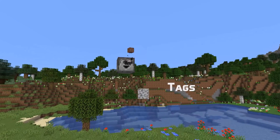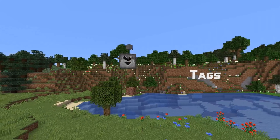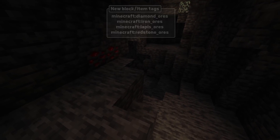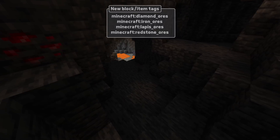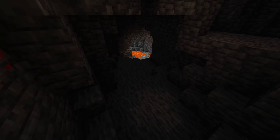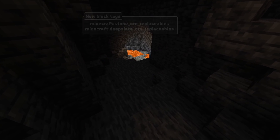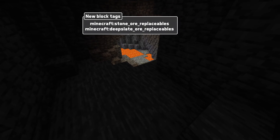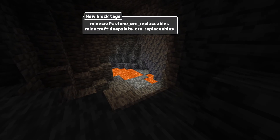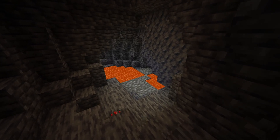Speaking of tags, there are new blocks and item tags for those ores: diamond ores, iron ores, lapis ores and redstone ores. The gold ores tag already existed, but it now also contains Deep Slate gold ore. There are also two new block tags called Stone Ore Replaceables and Deep Slate Ore Replaceables, controlling which blocks can be replaced by the respective type of ores.